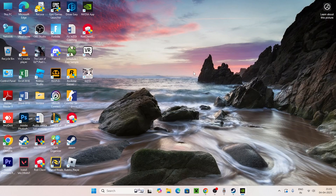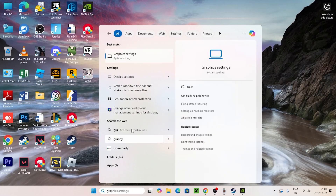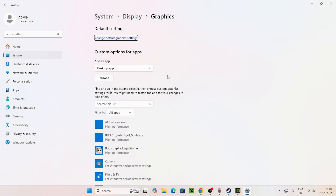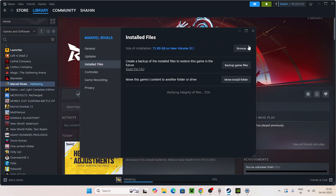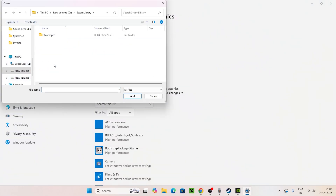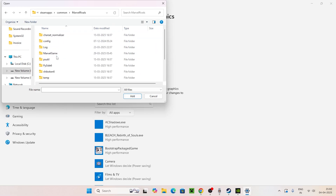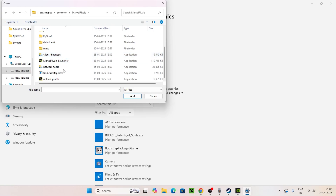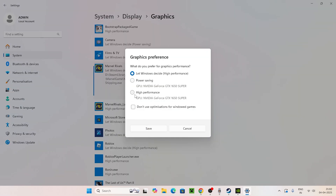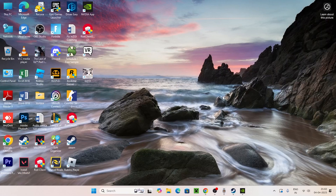Next, we need to run the game on the dedicated graphics card. Search for 'Graphics settings' and open it. Add Marvel Rivals here if it isn't already listed. To find the executable, right-click the game in Steam, go to Properties, then Installed Files to find where the game is installed. Browse to that location — typically Local Disk > Steam > steamapps > common > Marvel Rivals — and select the Marvel Rivals launcher, then click Add. Once it's added, click Options and change the preference from 'Let Windows decide' to 'High performance' (your dedicated NVIDIA GPU). Click Save and close.